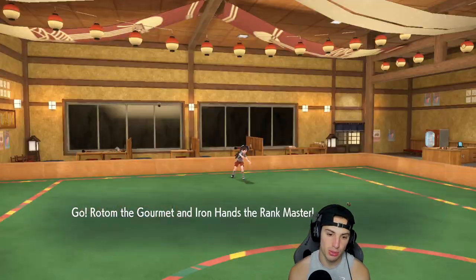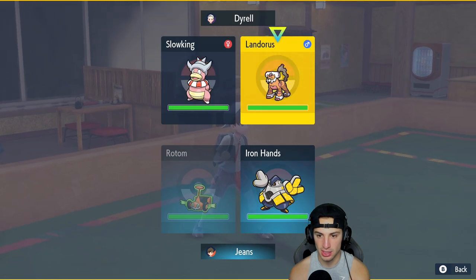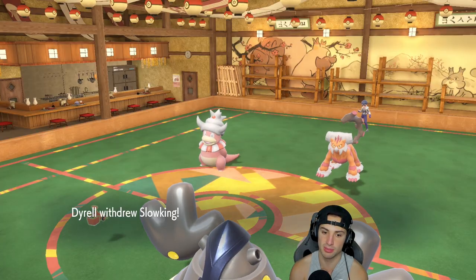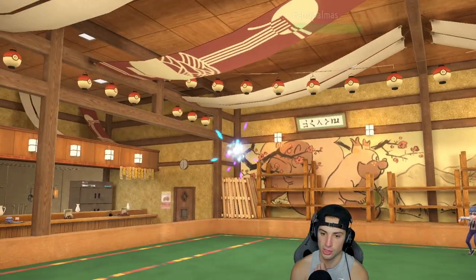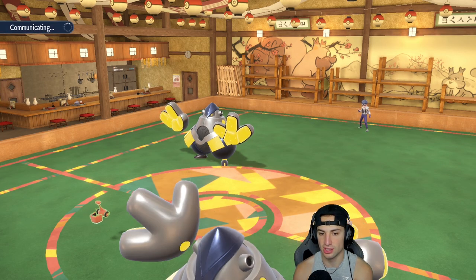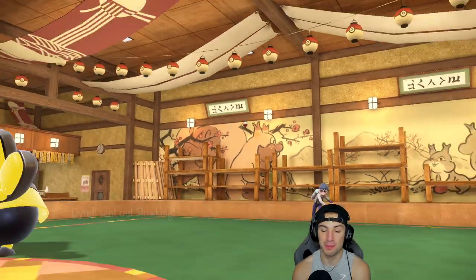Trick Room seems pretty free to set up here. I could fake out Slowking, but I think I'll just go Will-O-Wisp into that slot and Wild Charge Slowking. He withdraws — a little switch action — and goes into Iron Hands. I really want to burn it. Then Slowking comes back in, he fakes me out and gets off Trick Room — that's a beautiful play on their part.